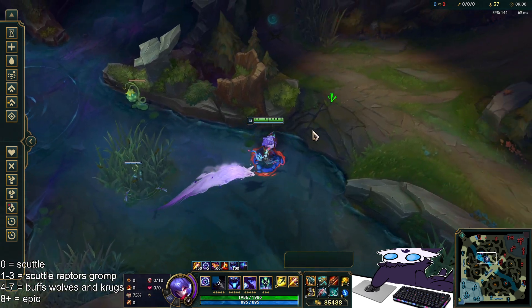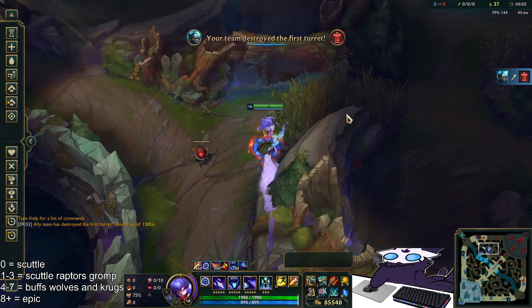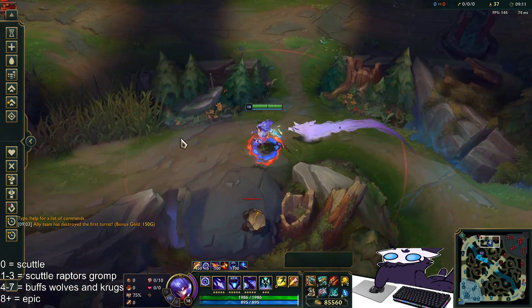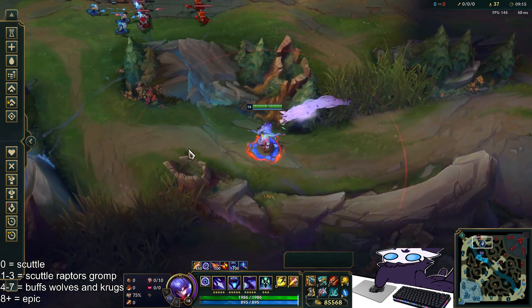The only other thing to talk about with marks is when you're marking an enemy champion — it will have an eight-second cooldown from when you click them. After eight seconds you'll be able to actually attack and kill the enemy. That's pretty much the main thing with marks.